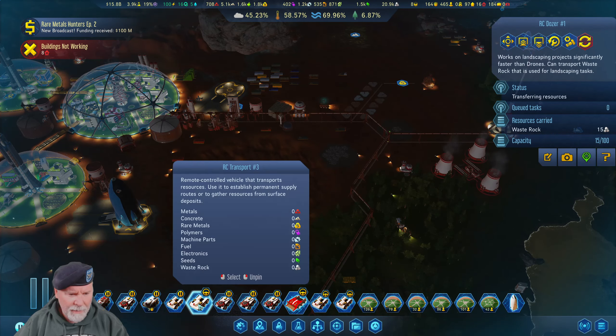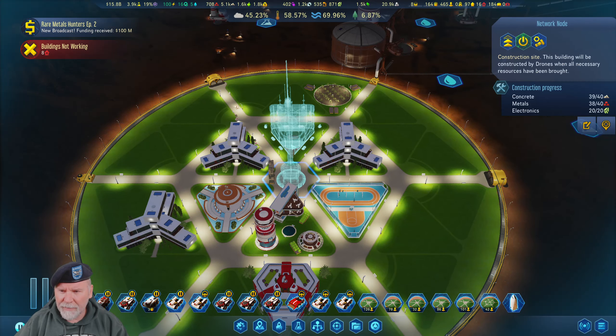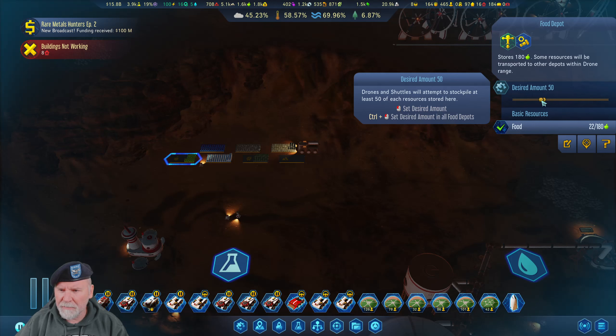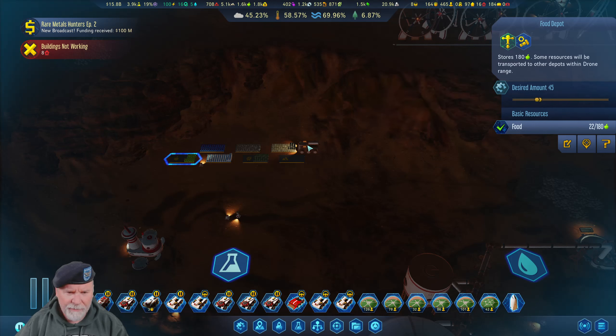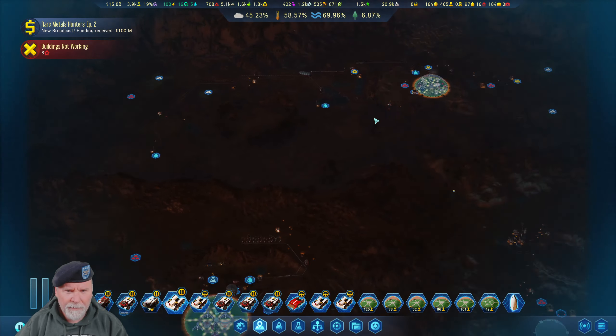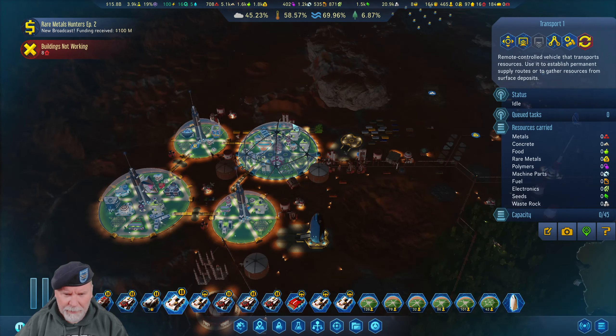What are you doing, Donata? Looks like everything's okay over here. We're building the spire — that's almost done. What is this? Get some food there — only 22. I wonder why it's only 22. Let's make sure it has at least 45. Looks like we could get some more concrete. We're all up here in this corner doing our thing.